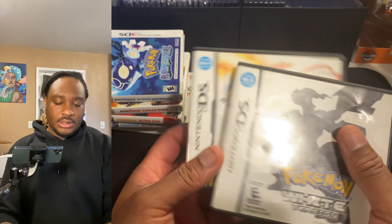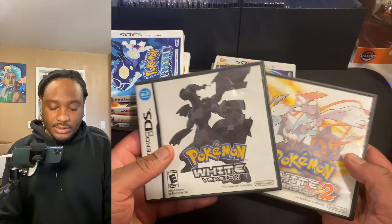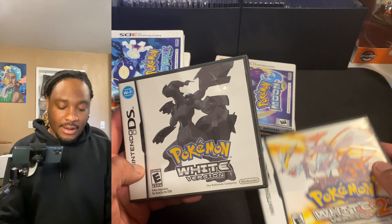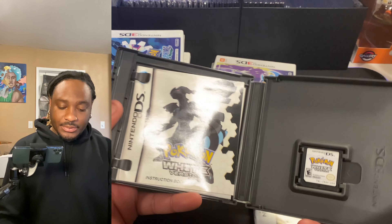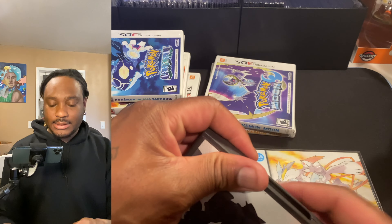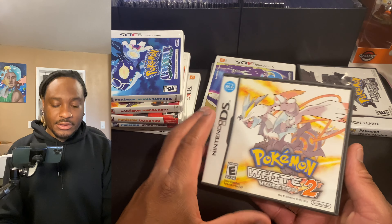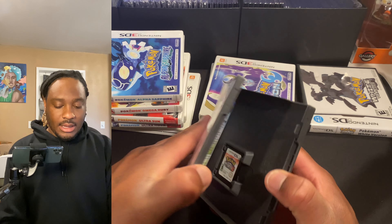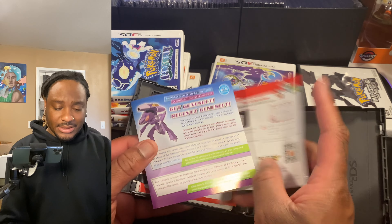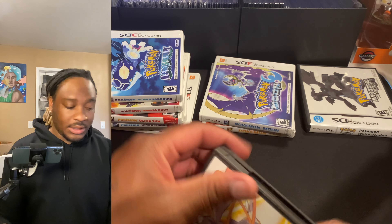I'm pretty sure I have most of them — I think the only ones you're not going to see in this video are Black 2 and Black, I don't think I have those. But we have White version, same thing, complete in case. I don't want to say necessarily complete in box because I know there's a lot of other games that came with little bonus figures and stuff like that — like this one right here, another Genesect card. And White 2.